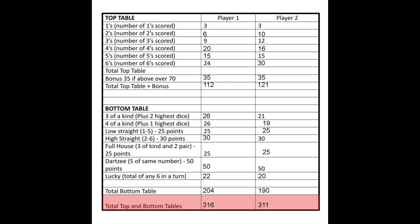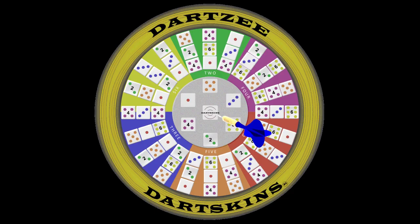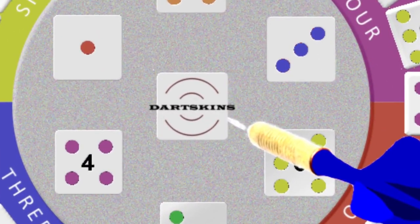Once all players have completed their scorecards, the player or team with the highest score wins — and just like all Dartskins games, on the line is in.